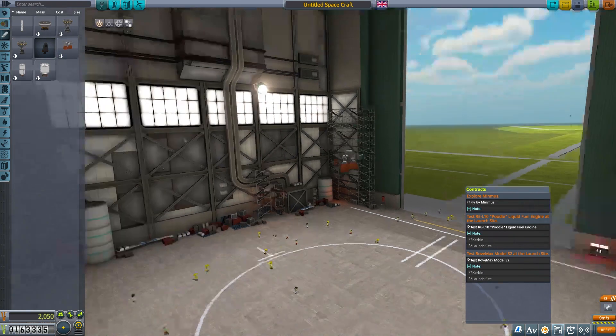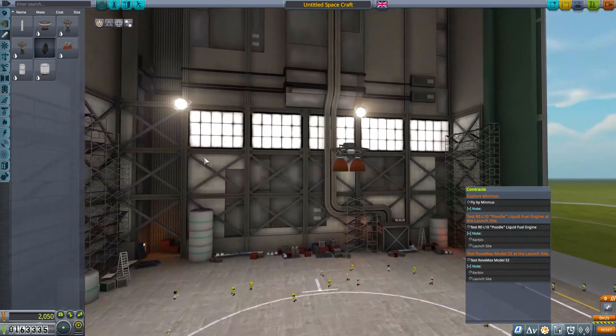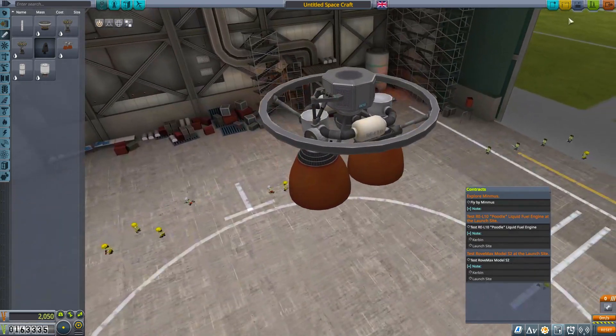You may be asking yourself, why are you doing this? Why is this occurring here? Well, quite simply, we're just going to launch this. I need a little bit of extra money for us to actually launch our Minmus mission and be able to do EVAs. So that's why we're doing this.